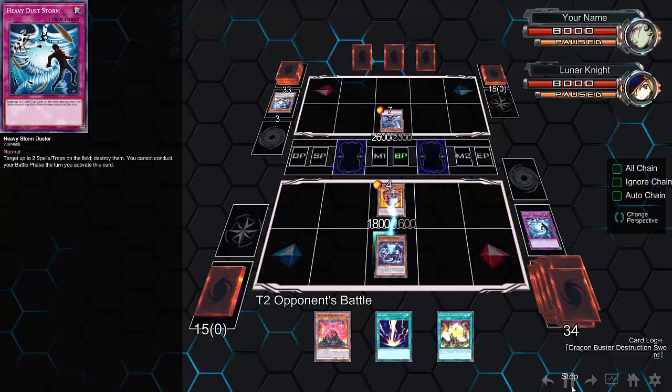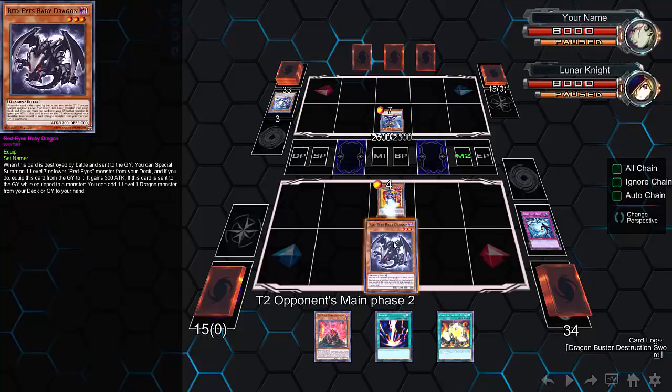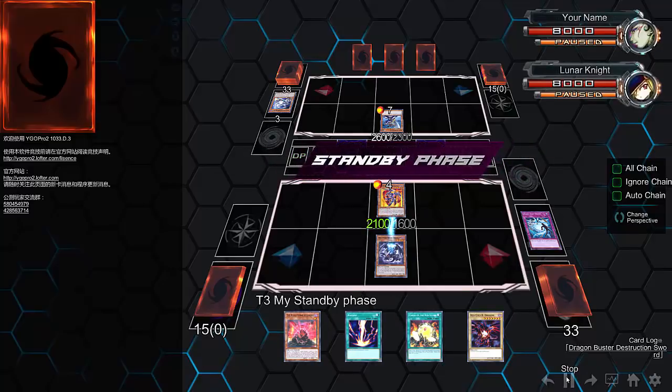He hits his opponent's Heavy Dust Storm, and then Baby Dragon activates — it gets him a Gear Freed straight from the deck. Then Gear Freed equips itself with Baby Dragon. He got a lot of value out of a card that he probably shouldn't have gotten value out of. Now Buster Blader is basically sitting on the field naked with no stat boost.